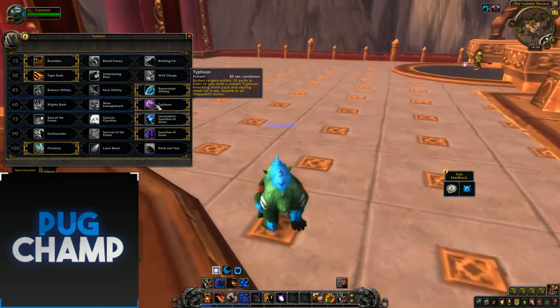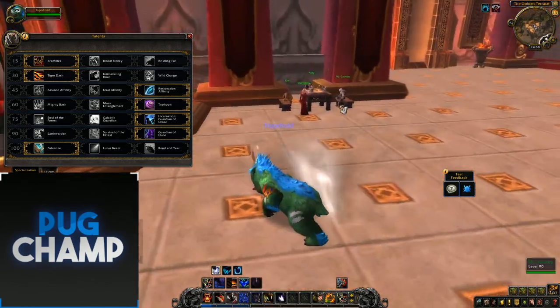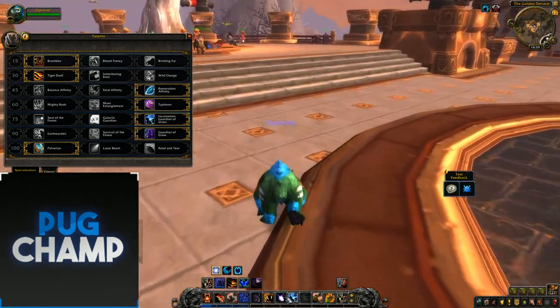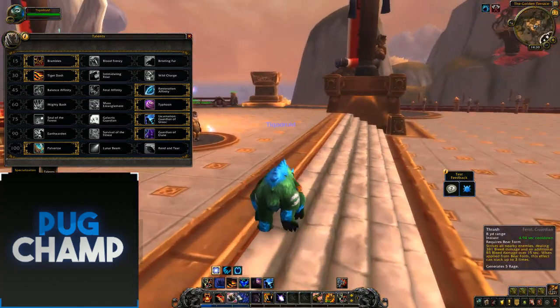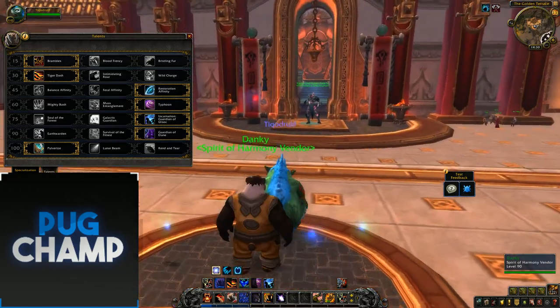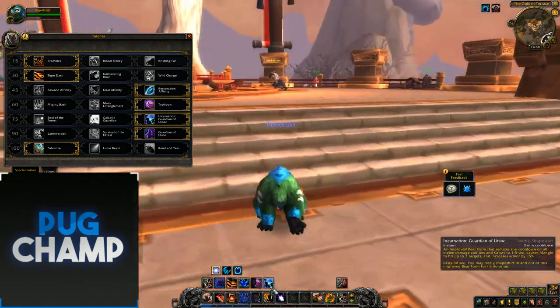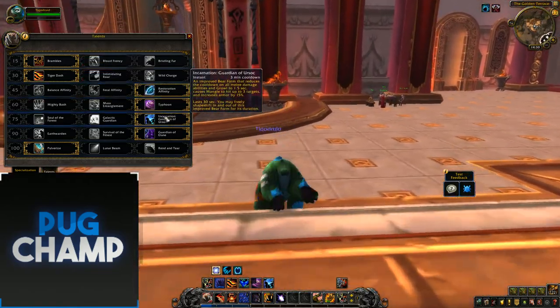The next row is down to you — I just take Typhoon so I can push adds away. After that I always take Incarnation: Guardian of Ursoc, because when you have a big pull all your spells have no cooldown and you have loads of rage, so you can get off loads of Iron Furs. It increases your survivability a lot.